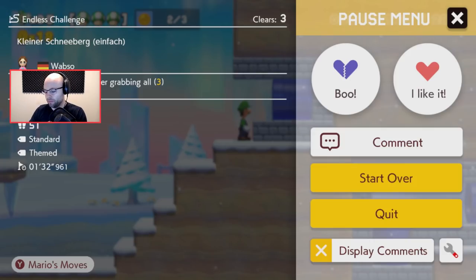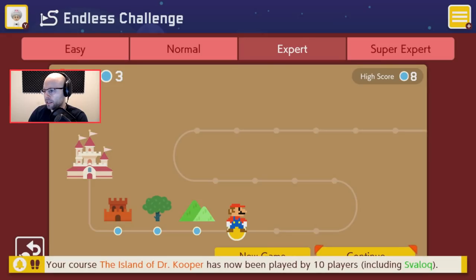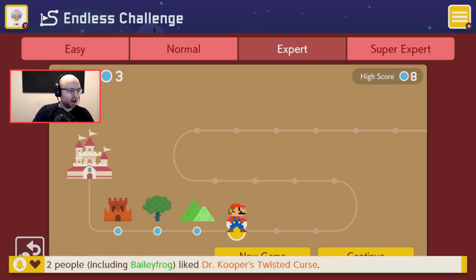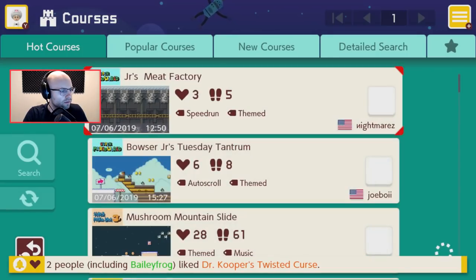Oh, you'll get all the pets you can muster, dude. I think we were playing on Sunday and that's why we have this endless challenge. I thought today instead of doing endless, because we've done a few of those in a row, let's play Austin's new levels. His Woofs.